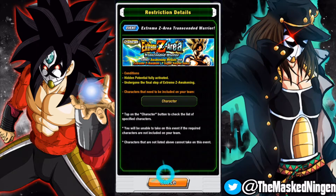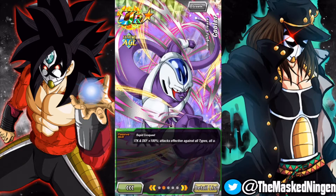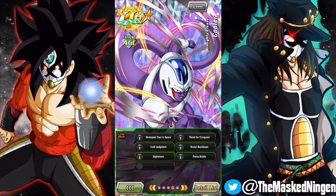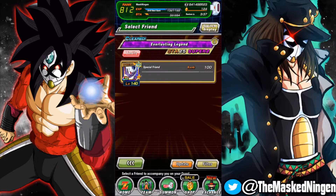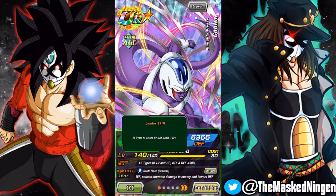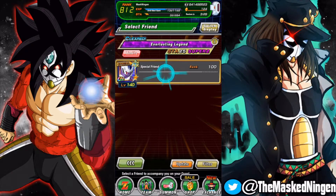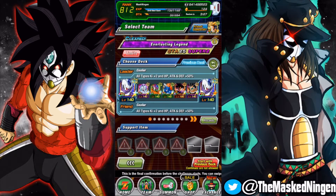The event gives you a Cooler friend to use. He has no orb investment and all level one links, but the reason they give you Cooler is because he has an all-types leader skill — he is only 50% to stats but he is the best leader for the team. You can't use items, just like any normal Extreme Z Area. You can see the team here, fully rainbowed and fully EZA'd.